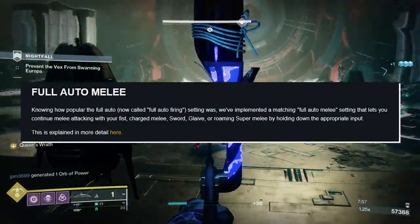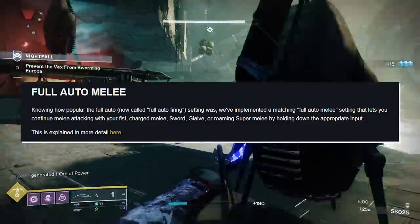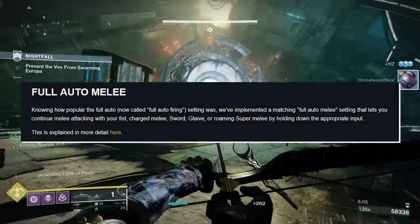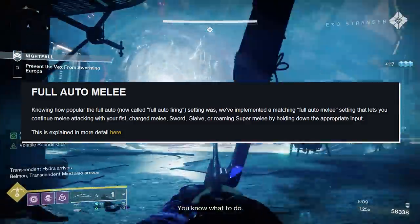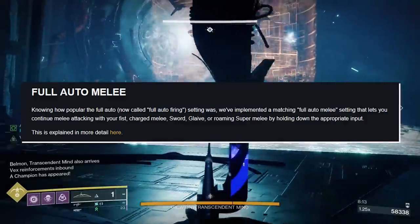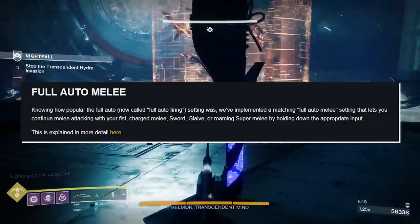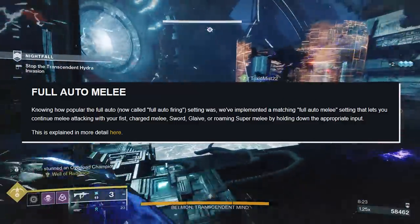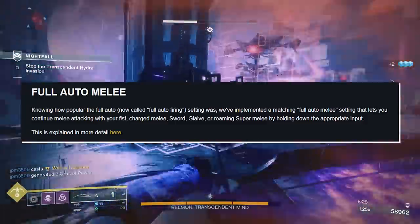Full auto melee: knowing how popular the full auto firing setting was, we've implemented a matching full auto melee setting that allows you to continue melee attacking with your fists, charged melee, your sword, your glaive, or even your roaming super melee by holding down the appropriate input. It's a good addition — keep in mind it may have some bugs like the full auto firing mode does. But overall it is a great system, and full auto melee is going to be very nice for those who want to melee all their enemies to death.